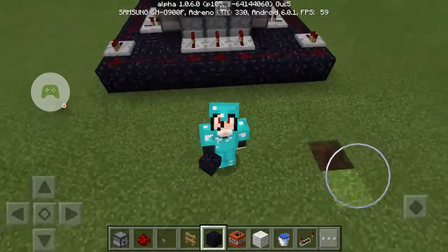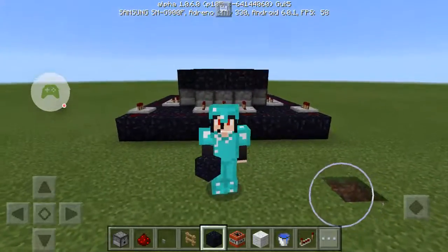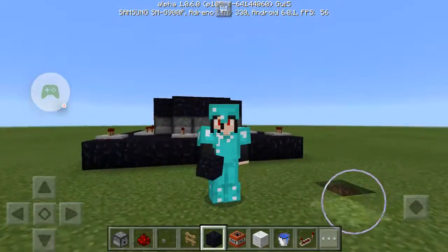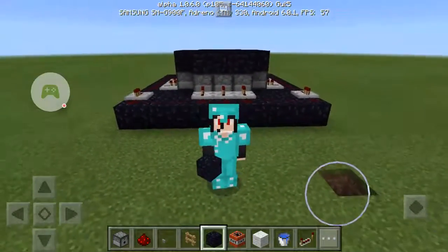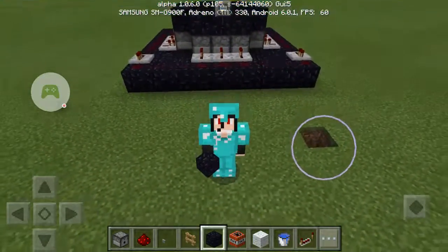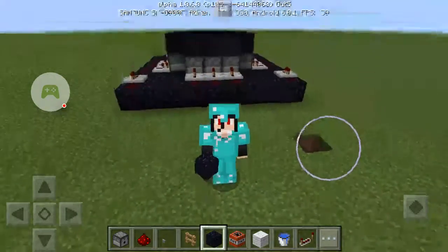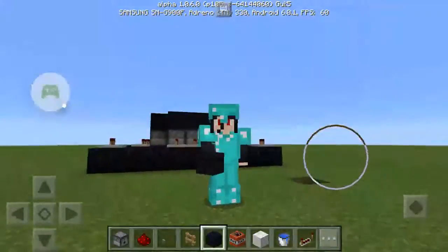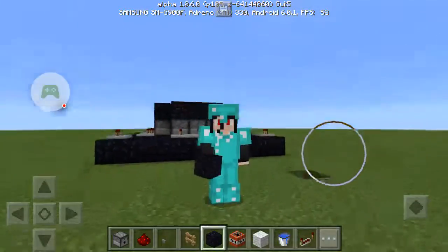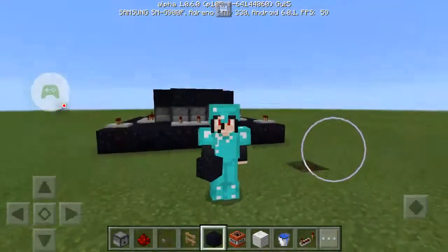Hey, hey guys! How's it going? Welcome to another Minecraft Redstone episode. This is the second Redstone structure I'll show you how to build. This, my friend, is a Redstone Crampoline, which is powered by TNT. It is highly dangerous and I suggest you do not use it without armor. That's why I have protective clothing on — that's what I like to call it.